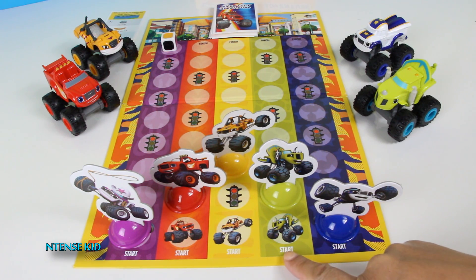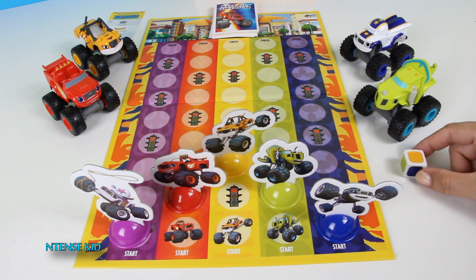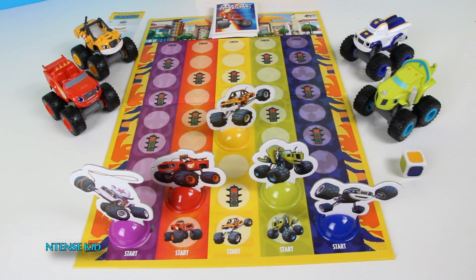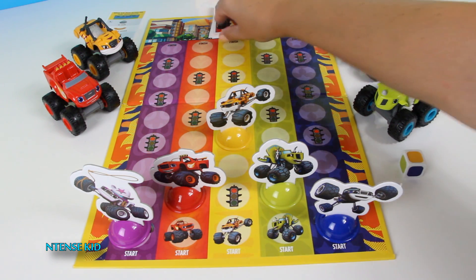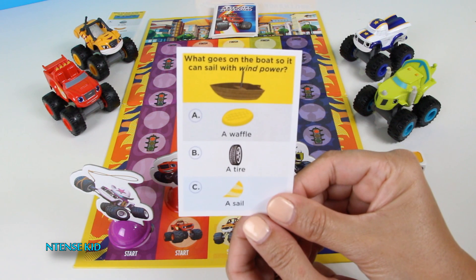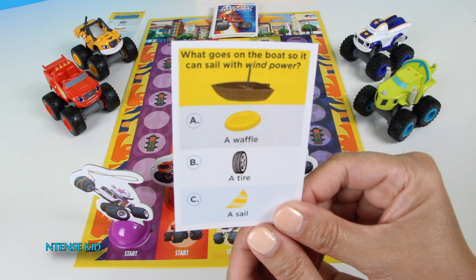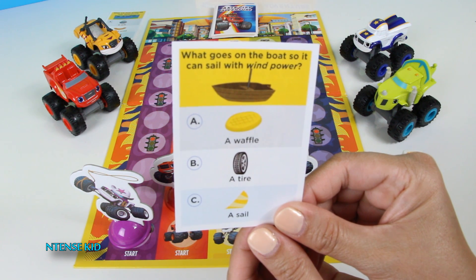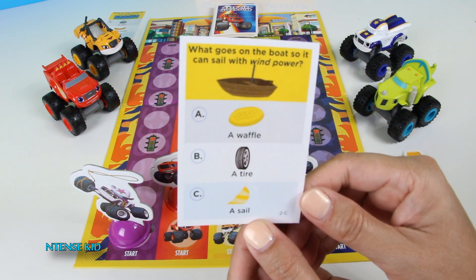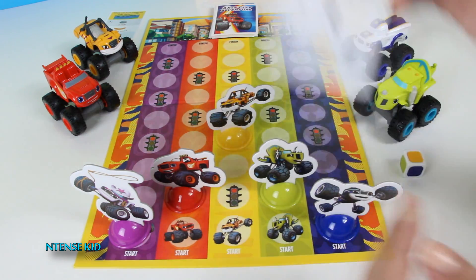Alright Zeg, go ahead and roll the dice. It's yellow, Stripes gets to move one more. Oh, he's landed on a stoplight — one more question for you. What goes on the boat so it can sail with wind power? Is it a waffle, a tire, or a sail? That's right, a sail. Good job Stripes, you get to move one more spot.